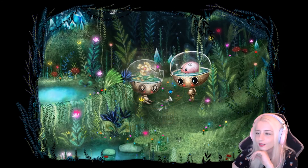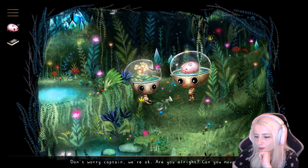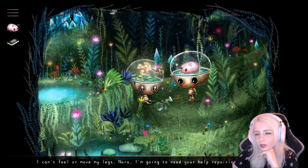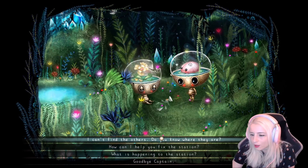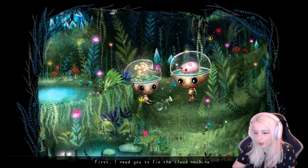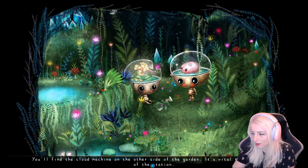There we go, I got it — put it back together! I can't find the others, do you know where they are? Okay, so we can't get hold of Kino. How can I help fix the station? Let's fix the cloud machine — I'll find the cloud machine on the other side of the garden.